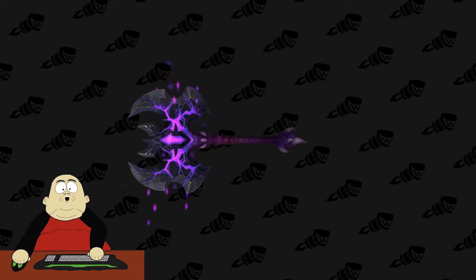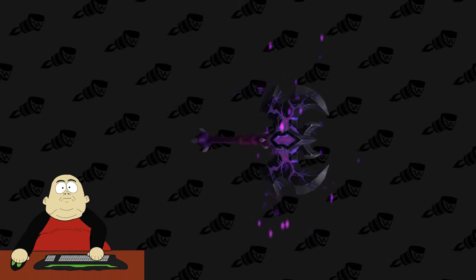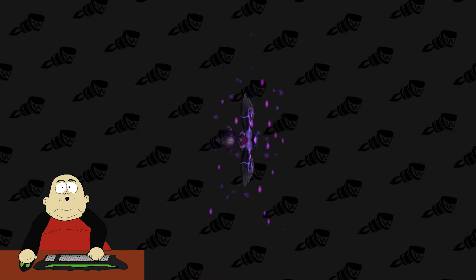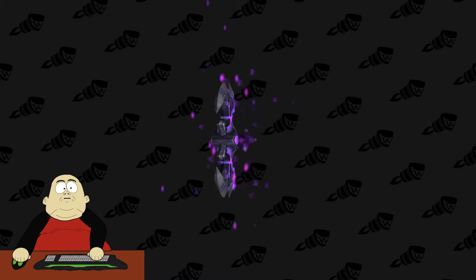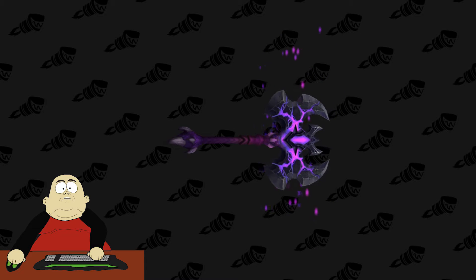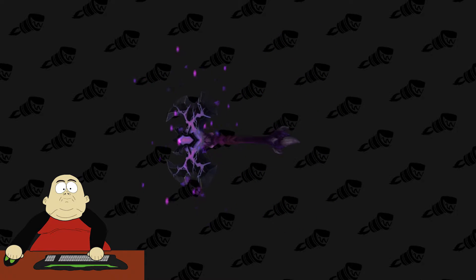Number 8. Moving right along here, we have the Warmonger Gladiator Decapitator. This is sold in Ashran from General Evd for 5 Marks of Honor, or from Malacca Lightsong in Warspear. I really like this one just because of its particle effects and I really like the color purple on it. It's just a really good piece.